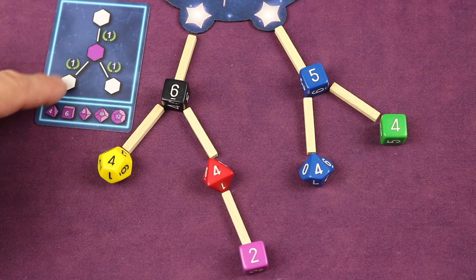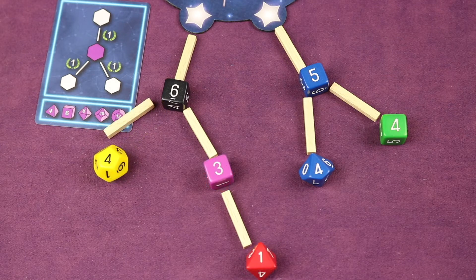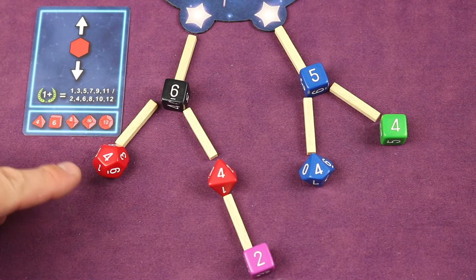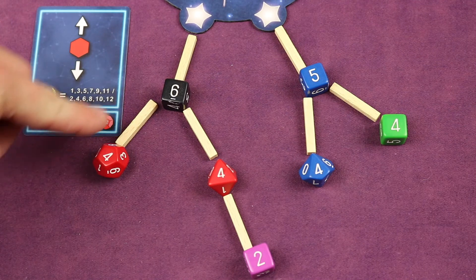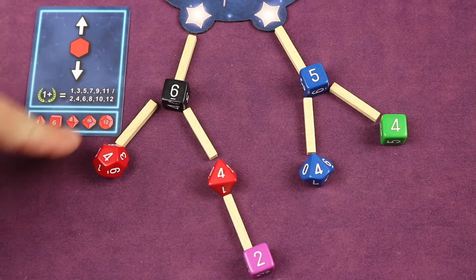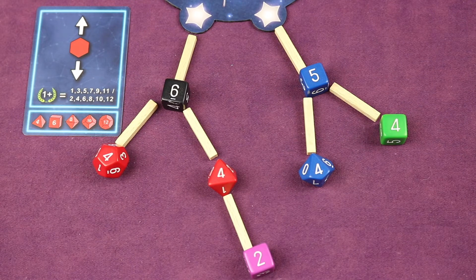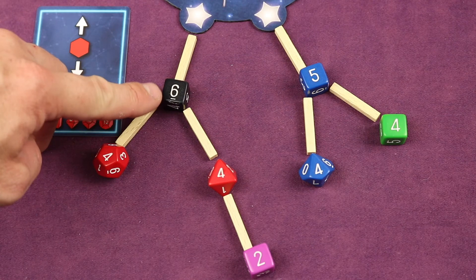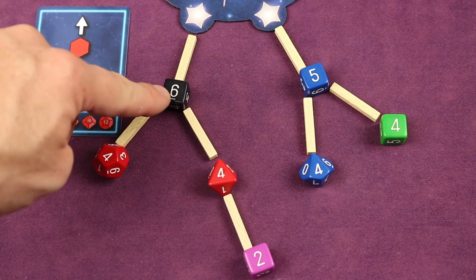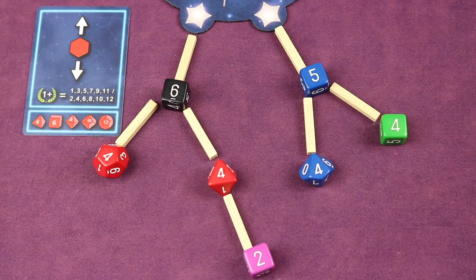Purple dice score one point for every die they're connected to — so a purple die connected to two dice is worth two points. For red dice, you look at each line connected through the starting star separately. For each line, you choose even or odd and score one point for each die in that line matching your choice. For example, a line of two even dice scores two points; a line of three even dice scores three points.